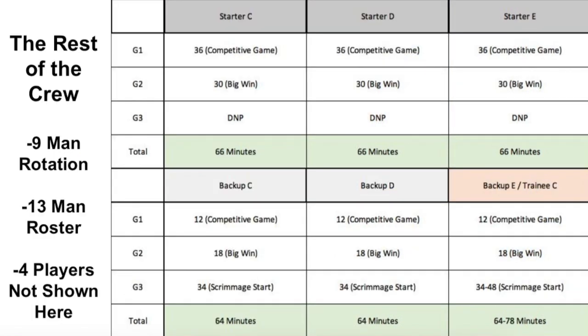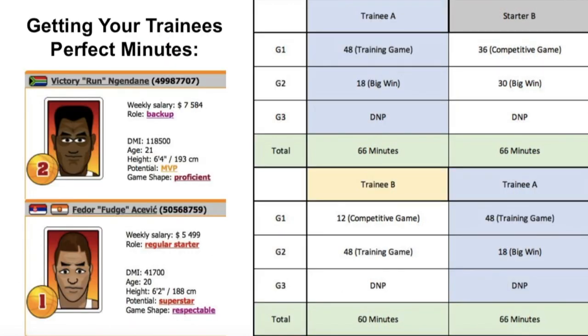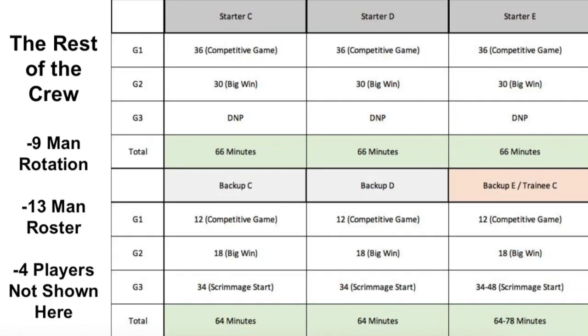For the rest of the crew, using a standard nine-man rotation with a 13-man roster: you have Trainee A, Trainee B, and Starter B as three of those nine, plus six more players shown here. Starters C through E follow the standard structure — start them two games that week, do not play the third — so they're all set up for about 66 minutes that week.